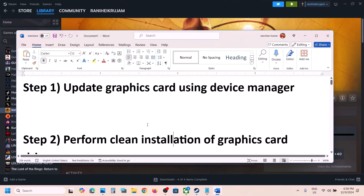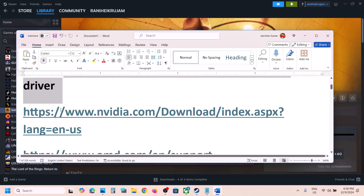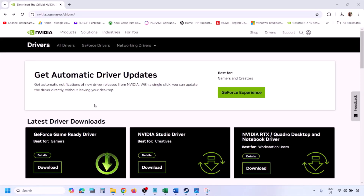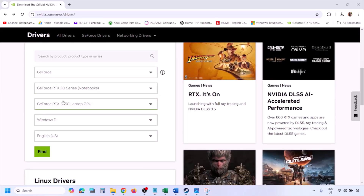The next step is to perform a clean installation of your graphics card driver. If you have an Nvidia card, go to the Nvidia website; if you have an AMD card, go to the AMD website. I'm showing this for Nvidia. Go to the Nvidia website and select your graphics card from the list.